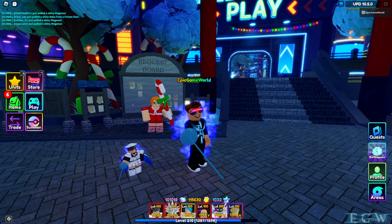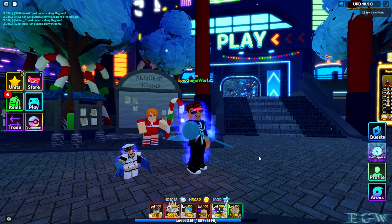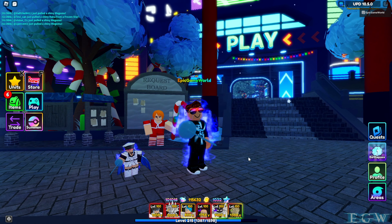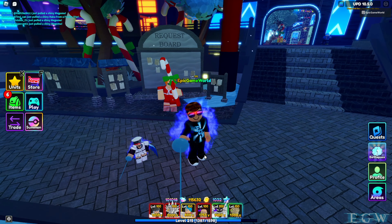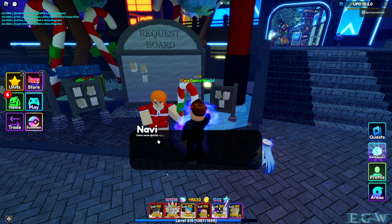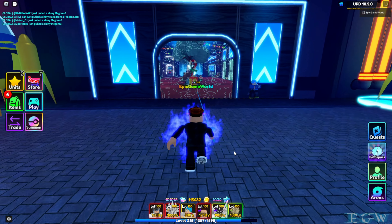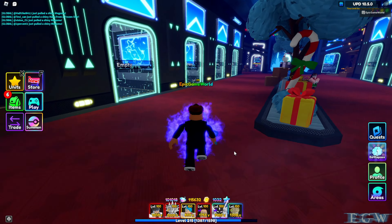Hey guys, welcome back! Today on Epic Game World we're going to be showcasing the Ice Queen unit. She is only obtainable from the Christmas 2022 event from a secret portal. To evolve her, you go to the Navi shop and you will need one of these demon extracts — that's going to cost you 5,000 stars. You obtain stars by completing portals, and you also obtain her secret portal by completing portals.